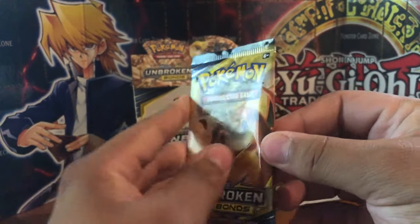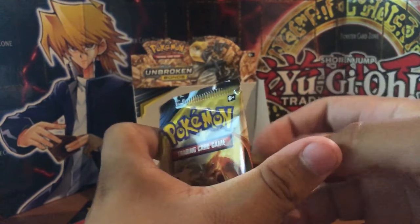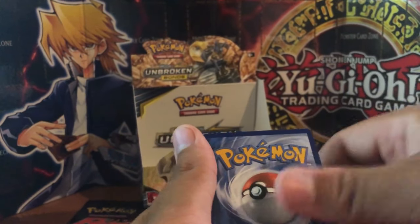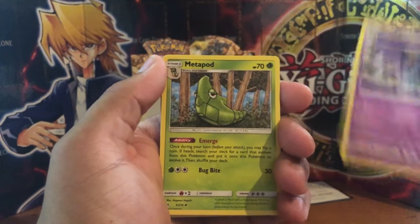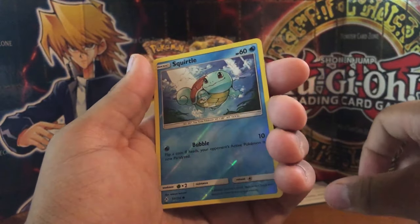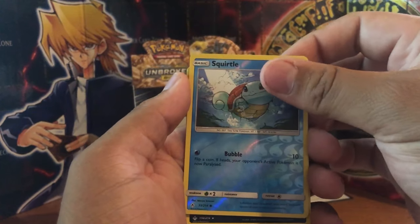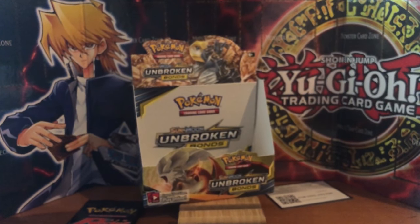Next up we have a Reshiram and Charizard pack - the holy grail of this set. It usually is the holy grail of whatever set Charizard's in. Game code - one, two, three, four from the back. We start off with Energy, Golbat, Metapod, Tower Cat, Rhyhorn, Rattata, Goldeen, Alolan Diglett, Slowpoke. A Reverse Rare Squirtle - and I have all the different versions of this card. And a non-holographic Croconaw. All three editions of that card - that's a nice set.